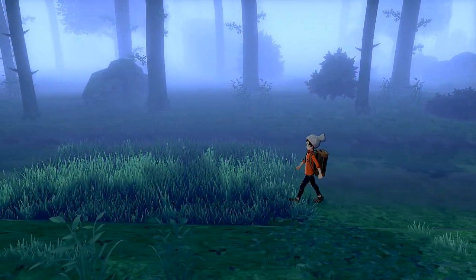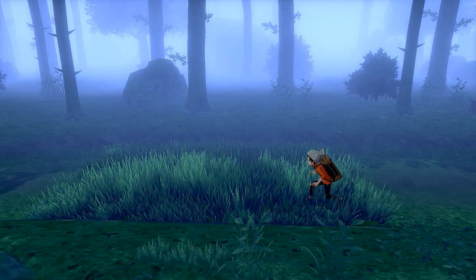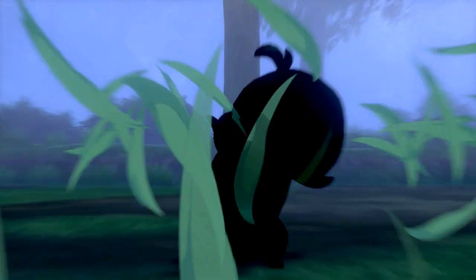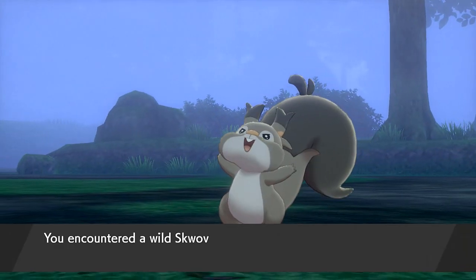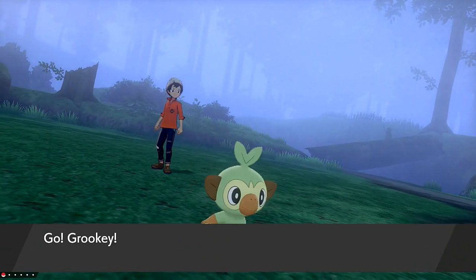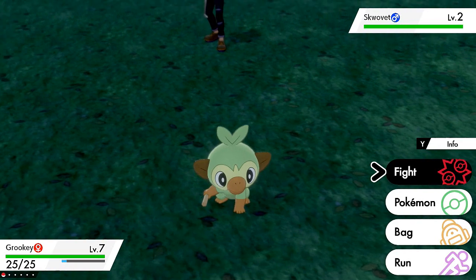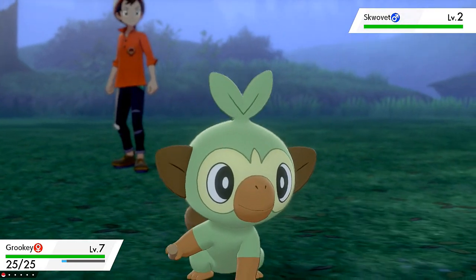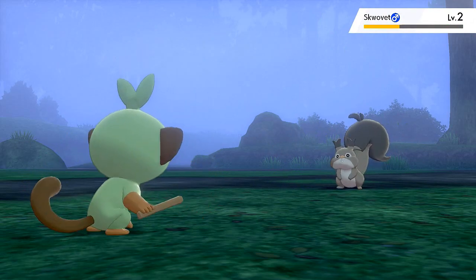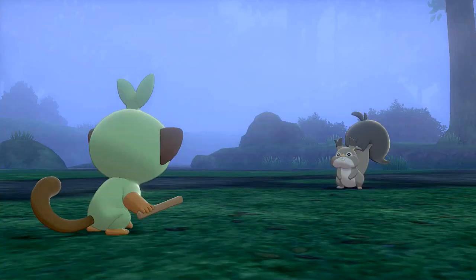It looks like we're going to have to try and find that Pokémon. We've got grass right here — as you can see, I'm crouching down now. This is similar to Pokémon Omega Ruby and Alpha Sapphire, where you're trying to sneak away from Pokémon rather than approach them.